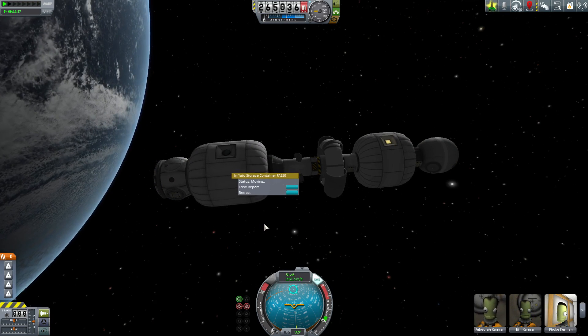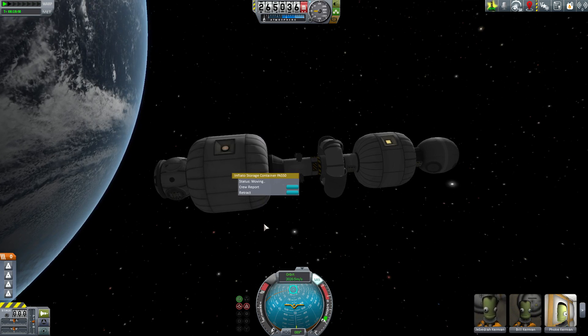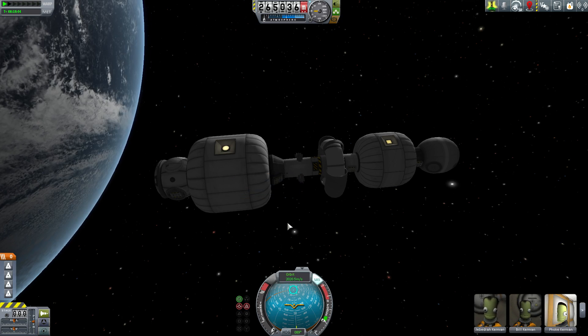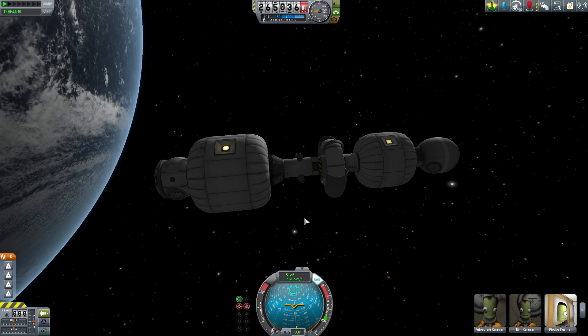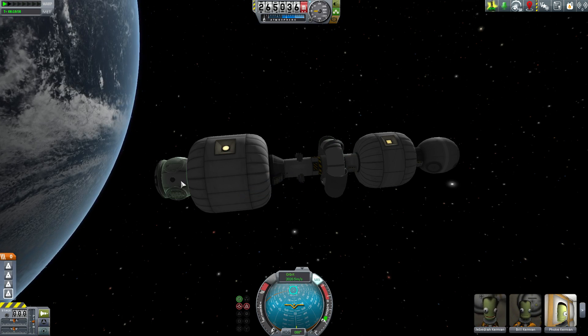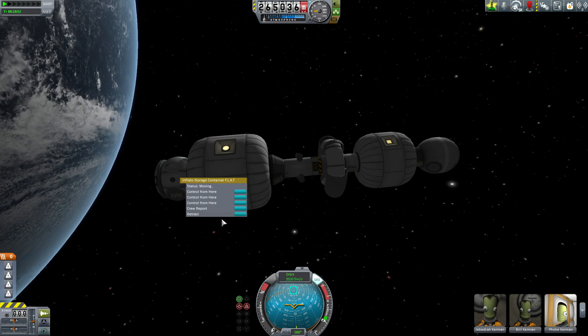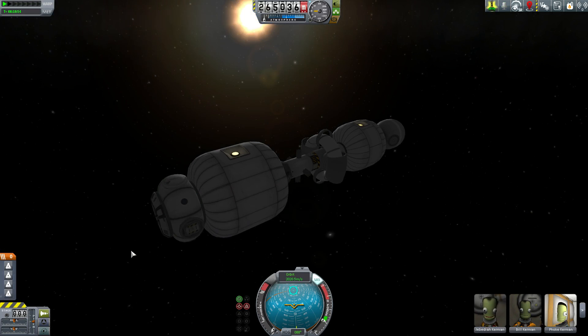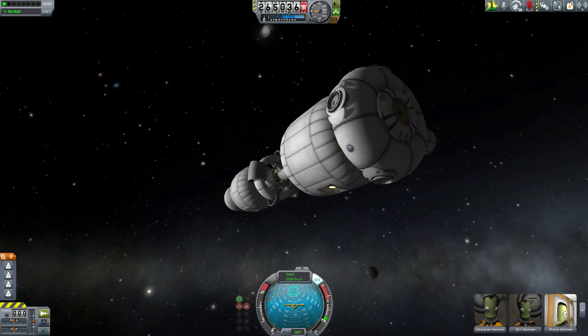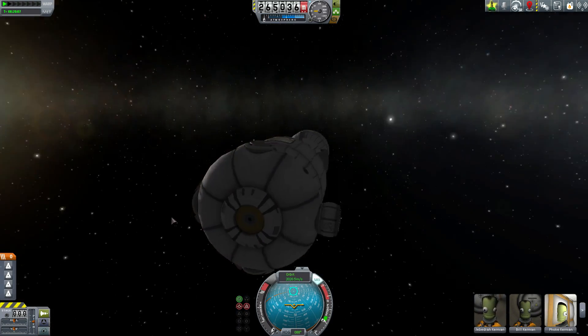The 550 can hold 6 kerbals — two more than the 330, the flat, or the centrifuge, all of which can hold only 4 kerbals. Now I'm going to save the centrifuge for last, so let's go ahead and open up the flat. One of the cool things about this part is that at the end of the animation you'll see the docking ports and the airlock expose themselves — docking ports all around plus the airlock, which I think is great.